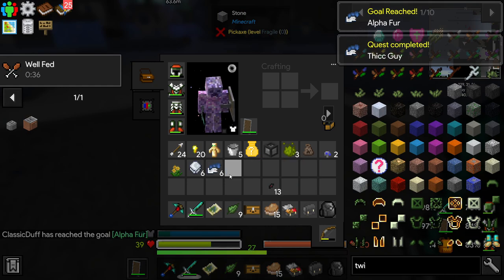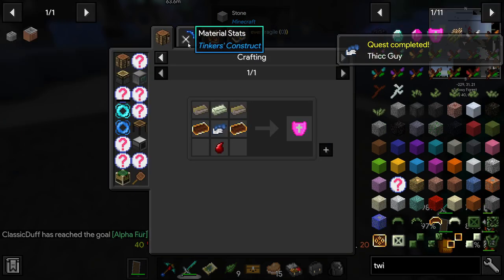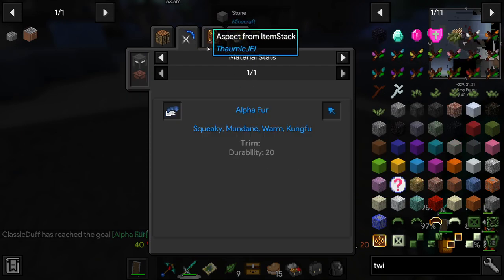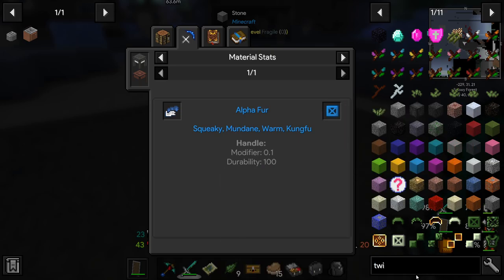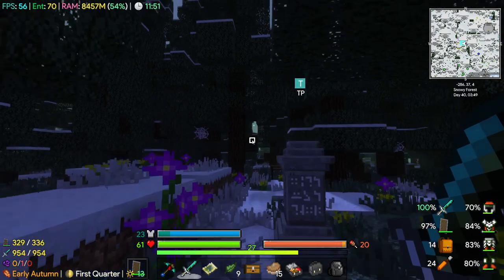We got some Alpha Yeti fur. Now normally you can make armor out of this, but I think it's only used for the Twilight Shield. Oh, we can make alpha fur stuff too. Cool, so that's that taken care of.